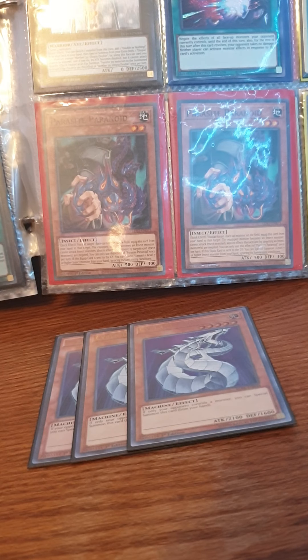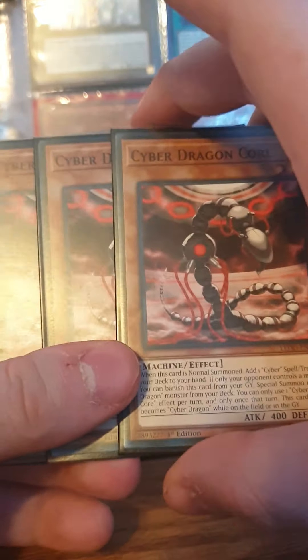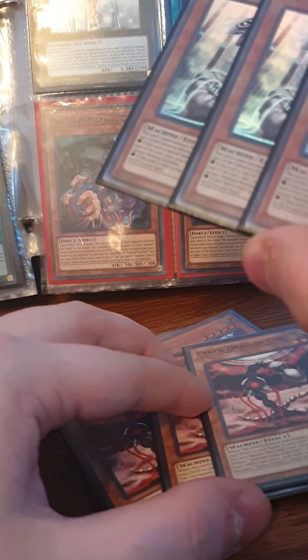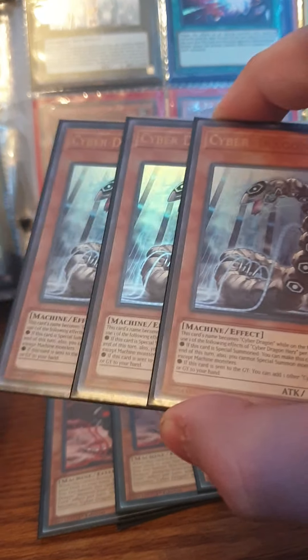Now for the best card in your deck: Cyber Dragon Core. Cyber Dragon Core is your searcher — you can search any cyber spell or trap from the deck. He can also banish himself from the graveyard if you control no monsters and special summon Cyber Dragon from the deck. He's really good so you want to play three of him. He's also a Machine Duplication target and was the first one ever played with Machine Dupe.